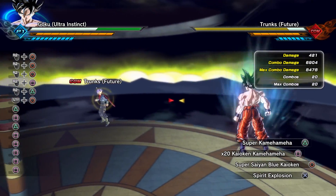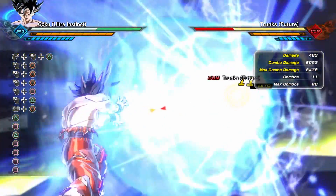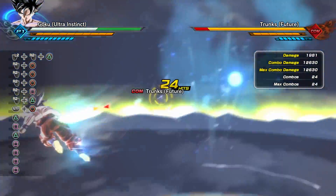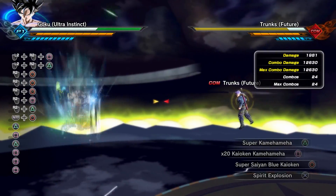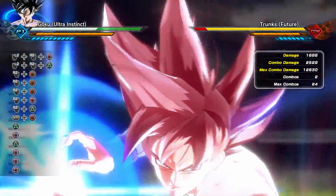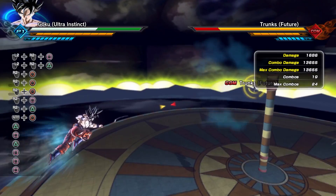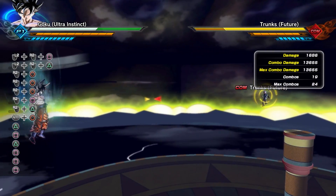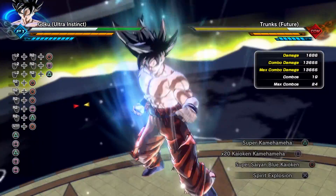Now let's move on to his ultimate attacks, first starting with Super Kamehameha. Super Kamehameha is going to give you a total of 12,630 damage — that is just OP right there. While Times 20 Kaioken Kamehameha gives us 13,655 damage. That is absolutely OP.